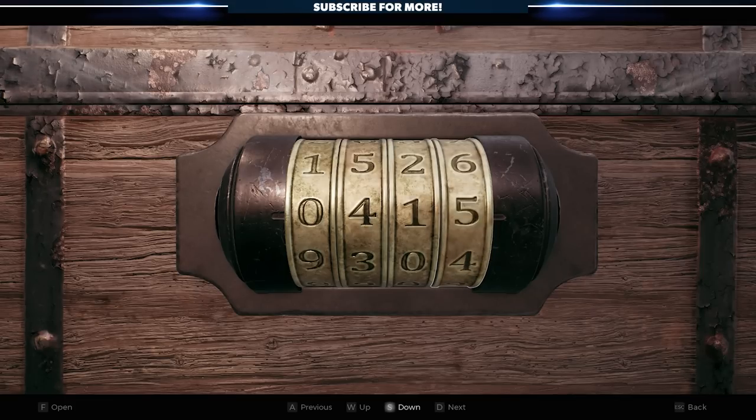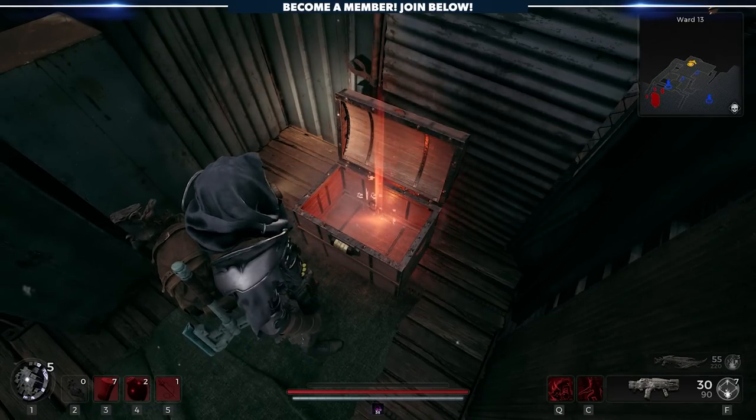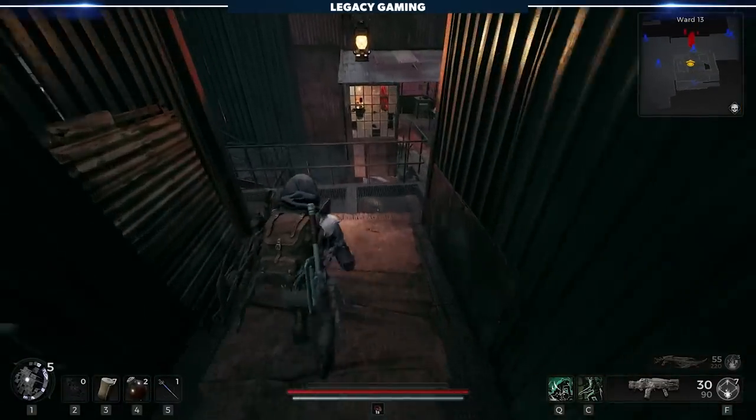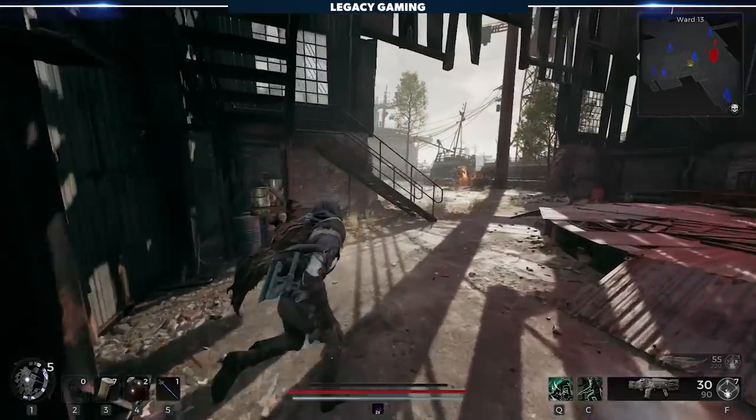Take those four digits, head into Ford's office, pop them into the chest, and voila — your magical key. I'm kidding of course about there being nothing more to see here. But this just goes to show that nothing is as it seems in Remnant 2, and you need to check everything if you're hoping to discover all of the developer's secrets.